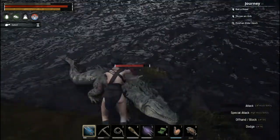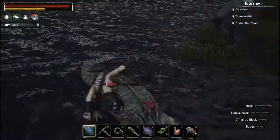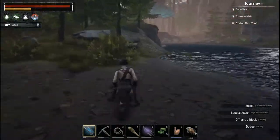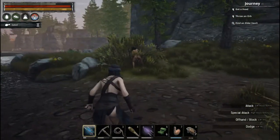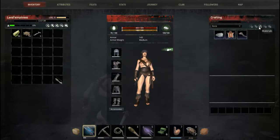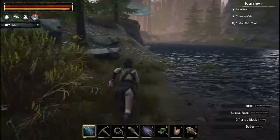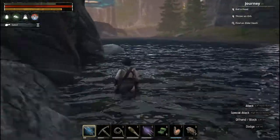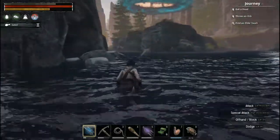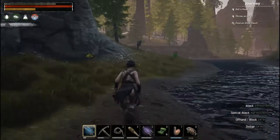Let me grab some — and those are berries. Alligator coming out! I got him. The only reason the other one startled me is because I didn't know he was coming — didn't even hear him until he was already there. I'm making some twine right now. I was punching things because I thought that's what we had to do to grab — I forgot it's the harvest action. Is it sleeping? It kind of looks like it, doesn't it?